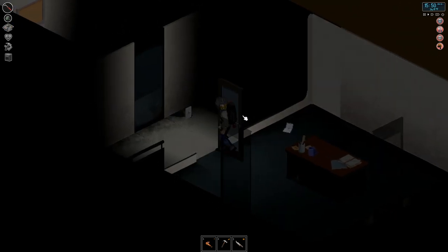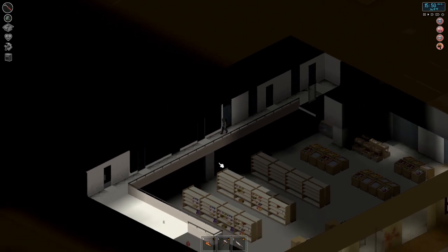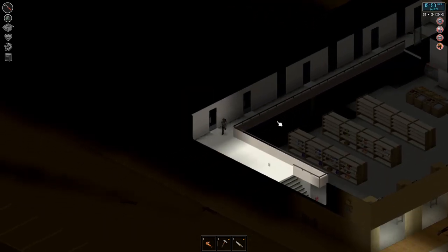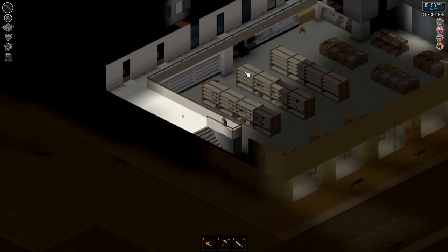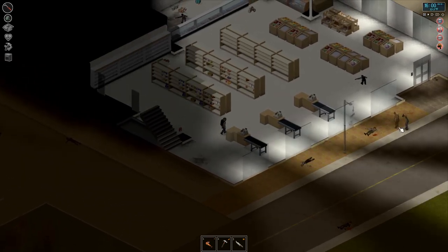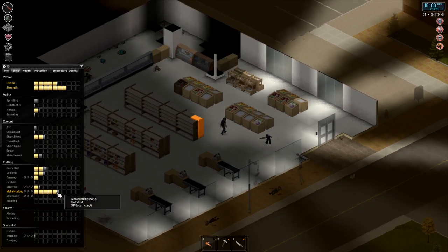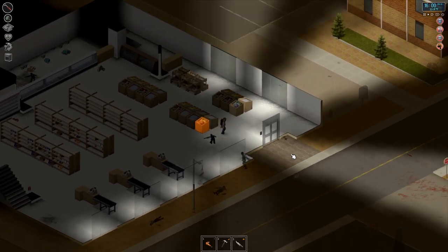We spent a couple days here in the Gigamart. I took much of the time and I disassembled all of the metal chairs, I disassembled the filing cabinets, bathrooms, I also disassembled all of the countertops. We now have our metalworking skills up to level 5, working on 6. Looks like we're going to have to go to work here.